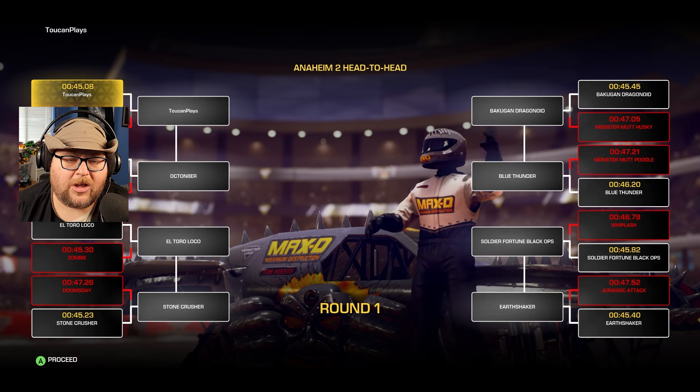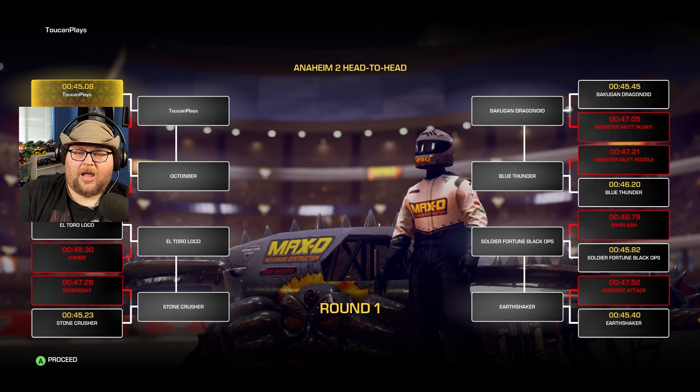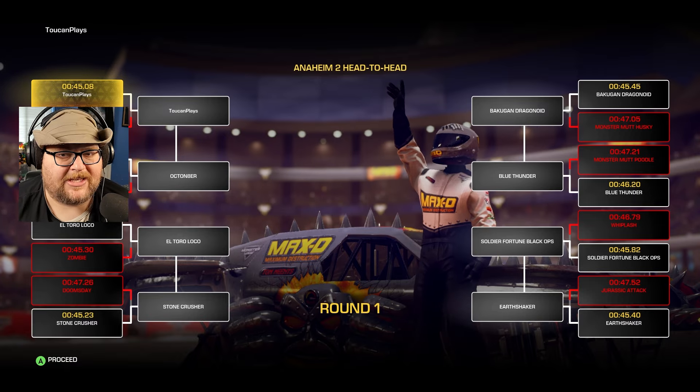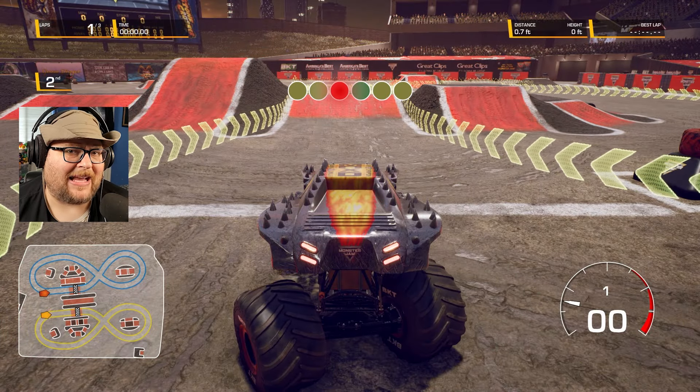Junkyard Dog has been taking out Octonators, who we're going to go against next. You usually don't get to go against the Octonator. El Toro Loco, Stonecrasher on my side of the bracket. On the other side we have Bakugan Dragonoid, Blue Thunder, Soldier Fortune, Black Ops, and Earthshaker. My bet is going to be Earthshaker because he seems to be the big boss for this particular series.